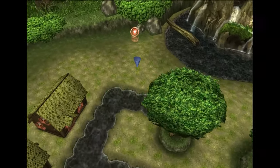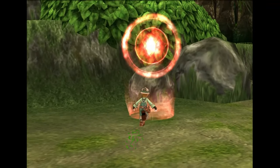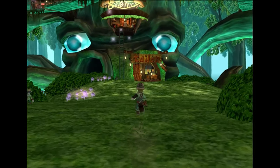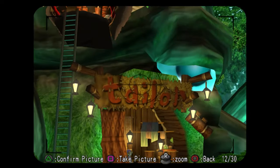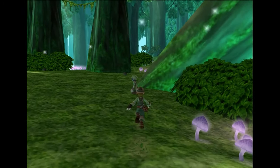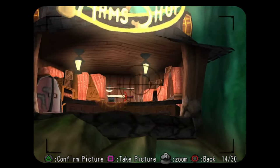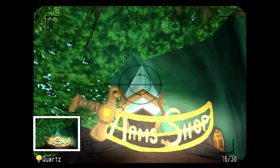Now we're going to go to the future to get the last pictures. You're going to want to get mushroom, and all of these shop signs are their own unique photo — we got one for Taylor, the Mushroom Burger sign, and then two more over here: the item shop sign, and this diamond-looking thing above it, which is quartz. And that's all 17 pictures.